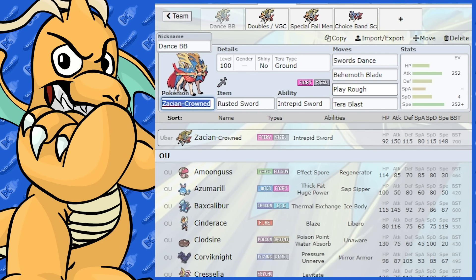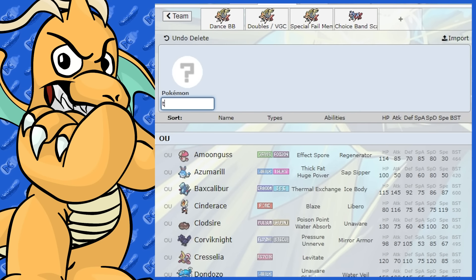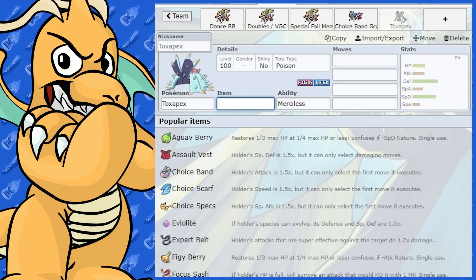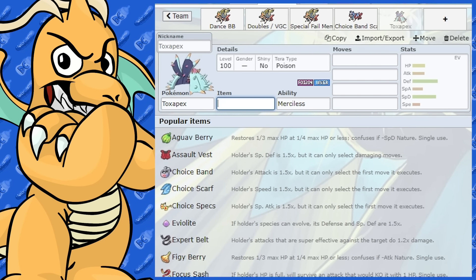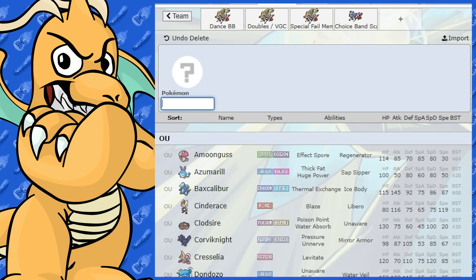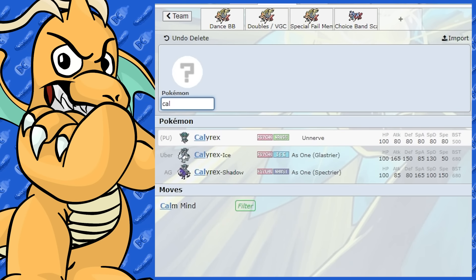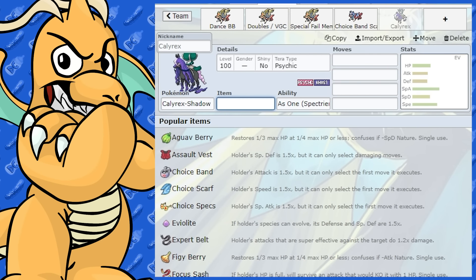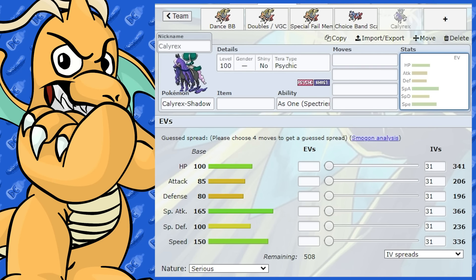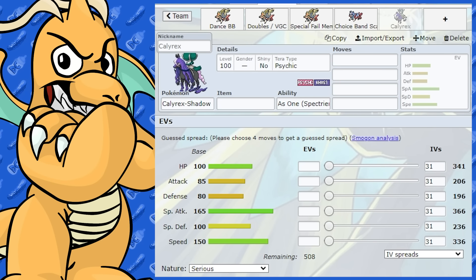Wild Charge is another move Zacian can run, which helps against Corviknight. Toxapex is another annoying one — that's where Wild Charge can be useful too. If you're not running Wild Charge, Toxapex is going to be a definite pain. On the speedy side, Calyrex Shadow Rider can be a problem, especially if it's snowballed with Special Attack boosts. With 150 base Speed, it outpaces Zacian by two base, and it can swing through your team.